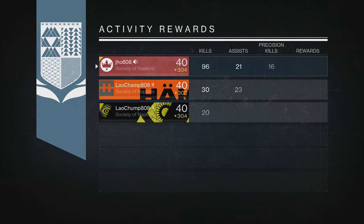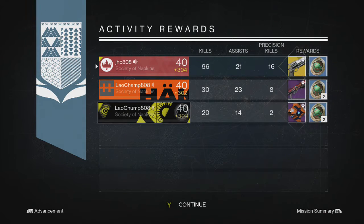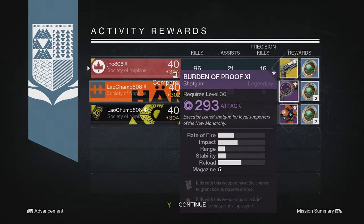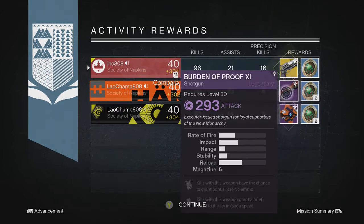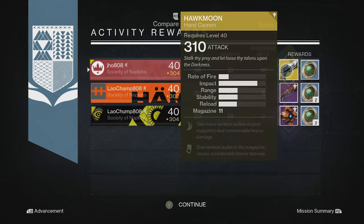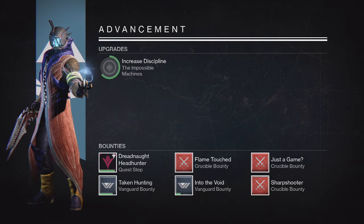Starting off on my Hunter, we were able to get our first exotic and we ended up getting a Hawk Moon at 310. So that was pretty cool. My two teammates ended up getting a Legendary Shotgun and a 300 Ghost Shell, so not the greatest for my teammates. I think my reward was definitely the best one there, because if I don't use that Hawk Moon, I can at least use it to infuse something else. And even though the light level is increasing to 320, I can still use it to bring other stuff up higher.